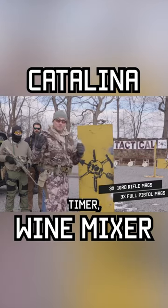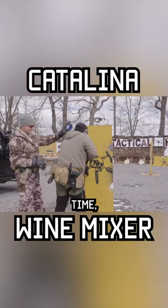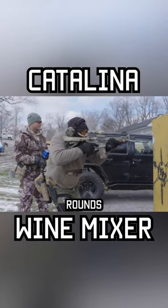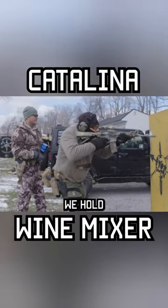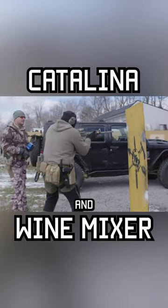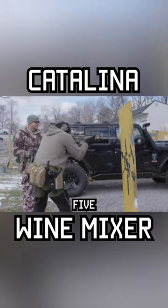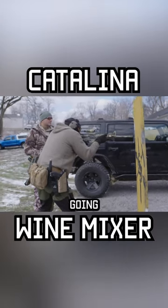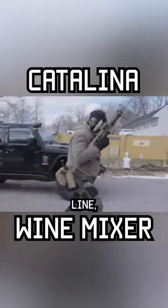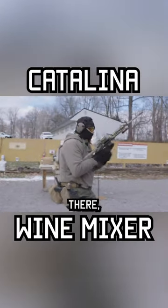When you start off on the pro time, you've got a 36-second par time. You're going to strong side, put five rounds into the high A-zone, and then switch shoulders from the other side of your barricade — five rounds again, high A-zone. You're going to go to slide lock, then run to the 15-meter line, reloading on the way.